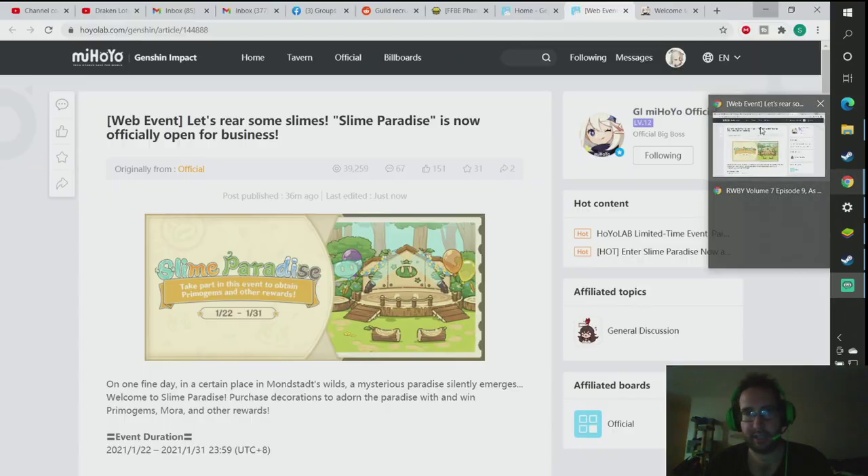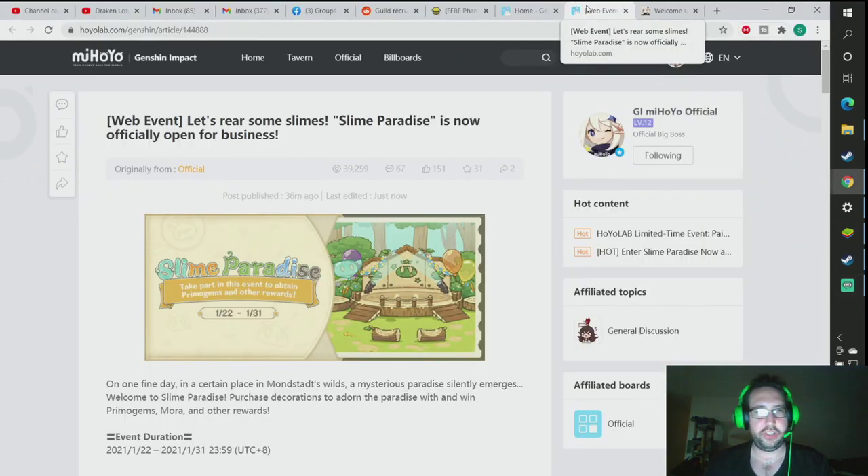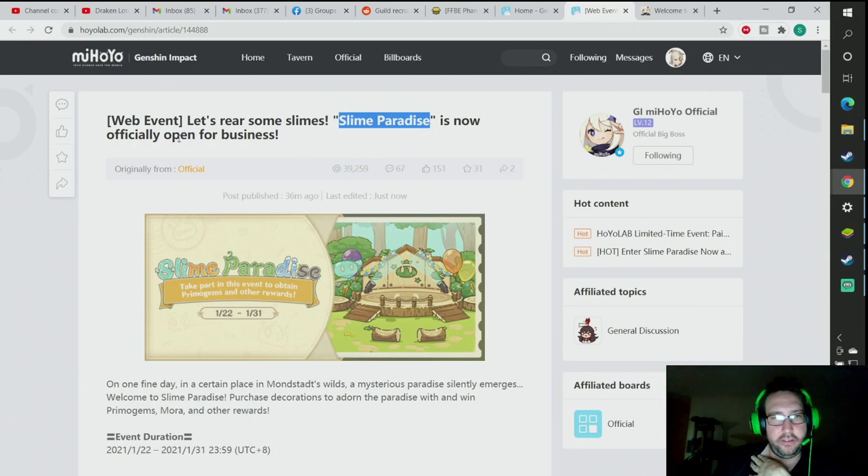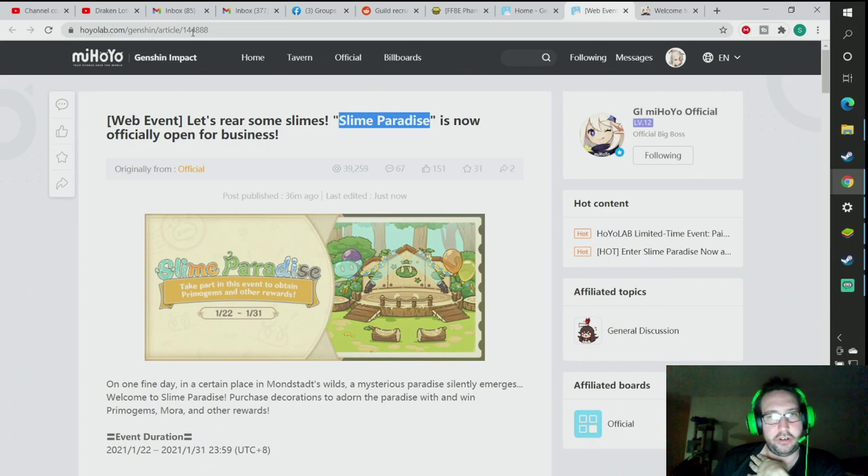Hello world, today I'm going to be going over the new Genshin event that you might just actually not know is going on right now. It's called Slime Paradise. It's officially open for business, and you can find it at hoyolabs.com, Genshin article 144888. I'll put a link to this in the description of my video.